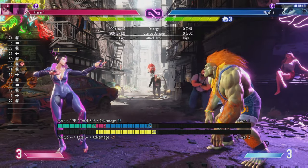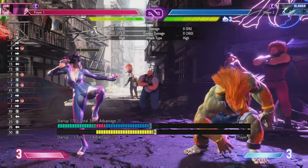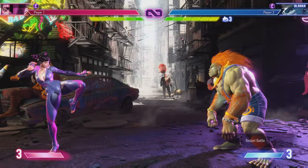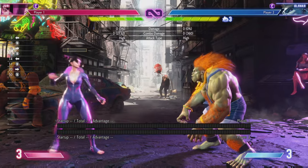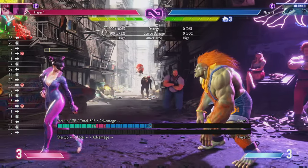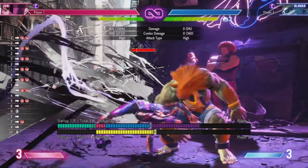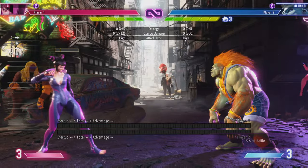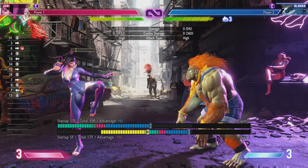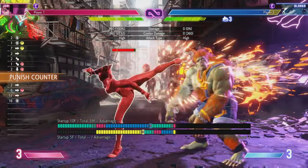On block with good spacing — which is what you want, because you don't want to be doing this button in the opponent's face — this button is massively plus. So when you hit it from max range on hit, you're going to be in range for the normals you want to special cancel out of. At max max range, you're going to be a little bit out, but you're still plus 2 — so you can still step in and play it again, or you could just do it again. It's not special cancelable so you've got to be careful with drive impact, but its recovery is not terrible. So if you're fortunate with timing, you can recover in time and drive impact back.